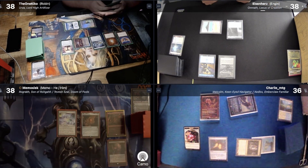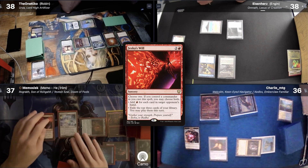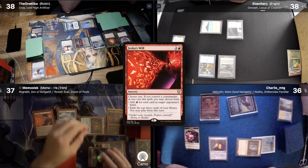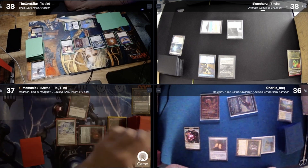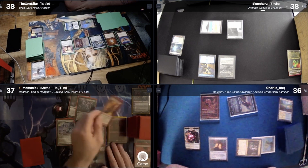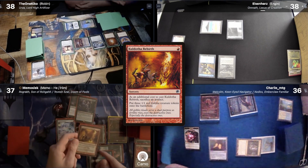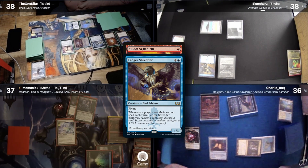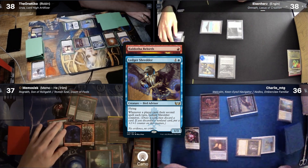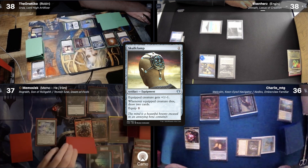Memo untaps and draws for turn, plays a Verdant Catacombs and fetches for a Swamp. He then pays 3 mana to cast Jeska's Will targeting Charlie to create 6 red mana. He flips into a Demonic Tutor, Peer into the Abyss, and Kuldotha Rebirth. He casts Rebirth, which triggers Ledger Shredder allowing me to draw and discard a card — I discard a Dispel, putting a +1/+1 counter on my Ledger Shredder. Memo equips Skull Clamp to one of the Goblin Tokens, killing it and drawing 2 cards.